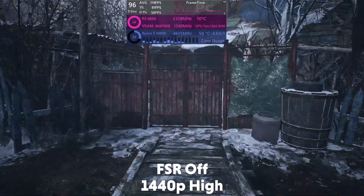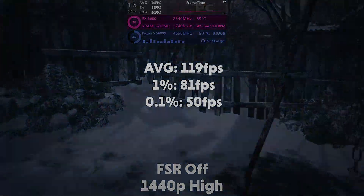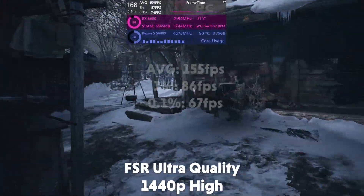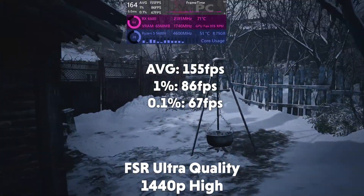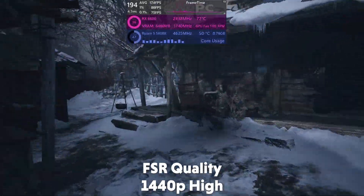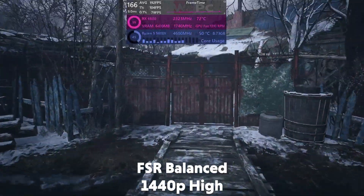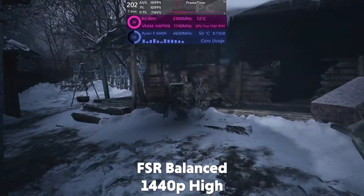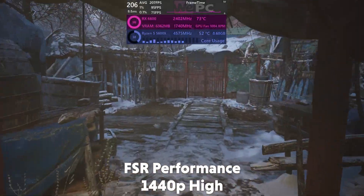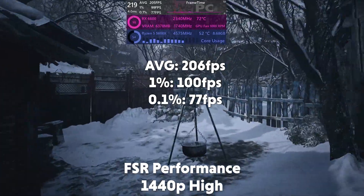At 1440p in Resident Evil Village it is averaging 119 fps with a 1% of 81 and a 0.1% of 50. Turning on FSR at ultra quality it averages 155 fps with a 1% of 86 and a 0.1% of 67. At quality it averages 175 fps, on balanced 192 fps, and on performance it averages 206 fps with a 1% of 100 and a 0.1% of 77.